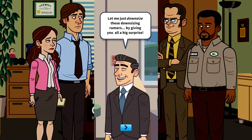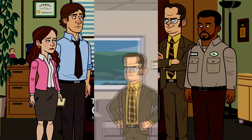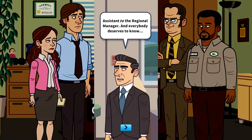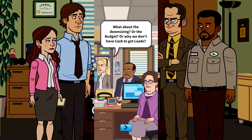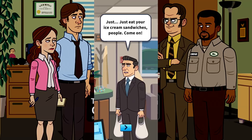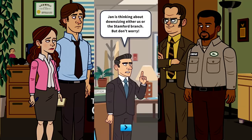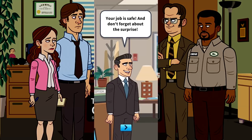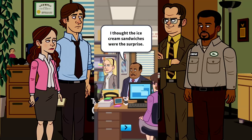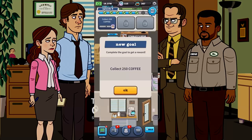Michael tries to downsize the downsizing rumors by giving everyone a surprise. Dwight is annoyed he isn't told the surprise first as assistant regional manager. Obviously they can't have voice acting and the writing isn't as funny, but it's good. The surprise turns out to be ice cream sandwiches, with Michael brushing off questions about the budget and why they don't have cash to get more leads.